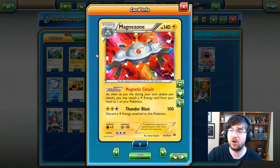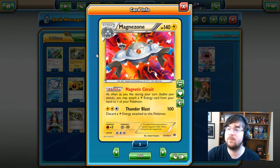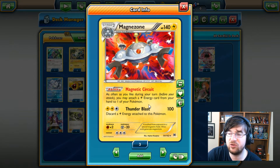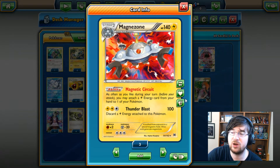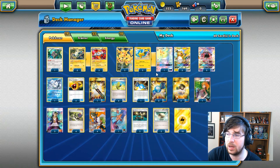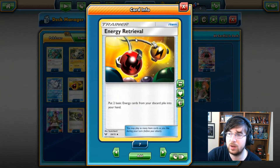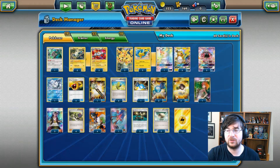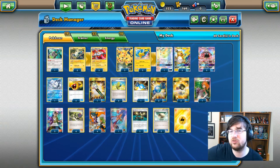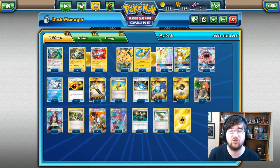We can try to get more energy down with the Magnezone setup — 140 HP lightning type Pokemon with the Magnetic Circuit ability. As often as you'd like during your turn, you may attach a lightning energy card from your hand to one of your Pokemon. This enables combos like ultra-balling away your lightning energy and then energy retrieving them later — using your Ultra Ball, getting it for free, energy retrieving those energies, and then slapping them down, potentially drawing more cards.